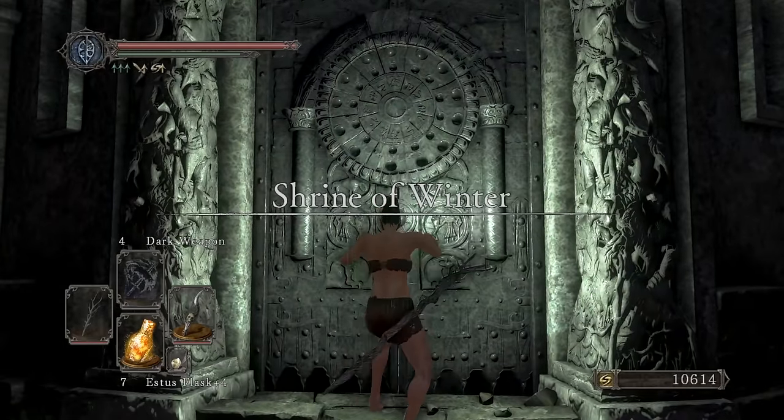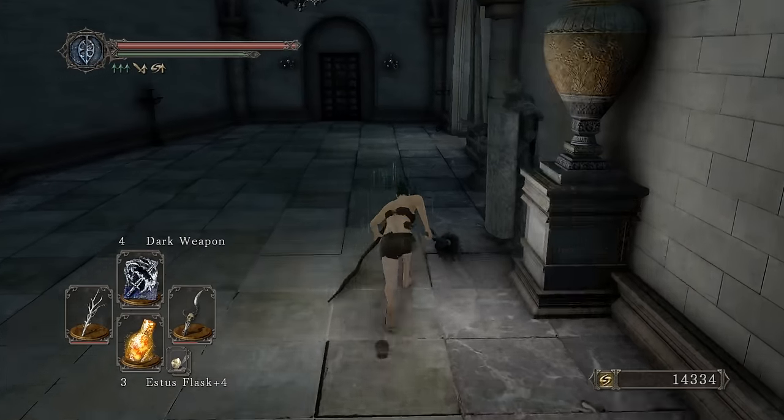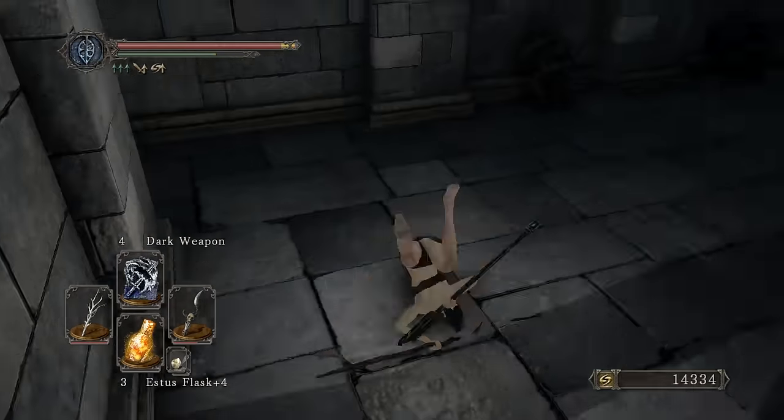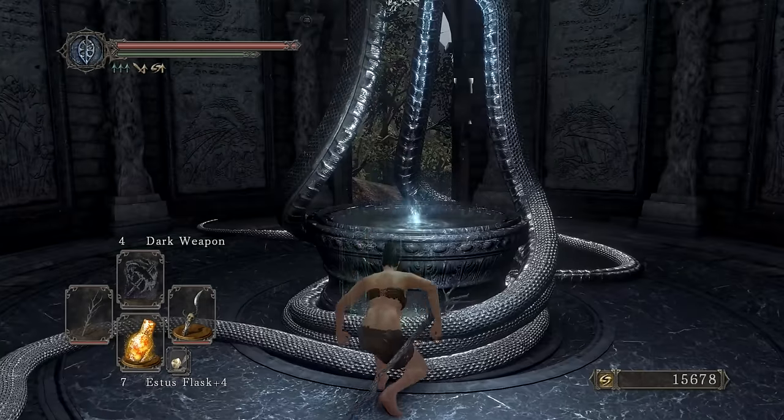Now open up the door, open the chest — get our final sublime bone dust. Plus five estus before even killing Last Giant, it's pretty crazy. That's why I love DS2, it's so versatile. Pick up the DLC key to the Ivory King — onto the DLC we go.